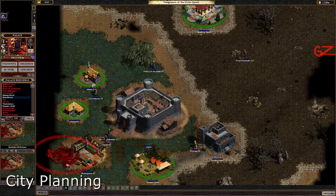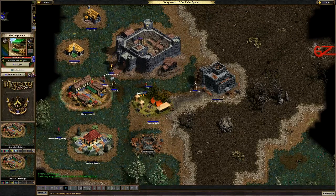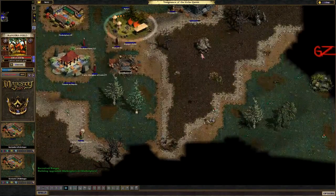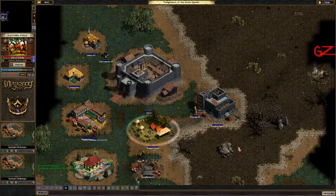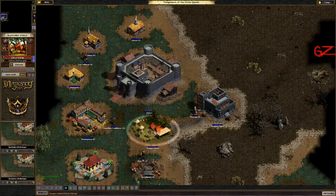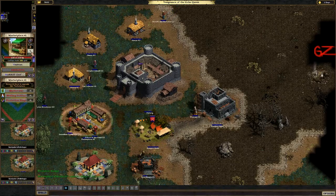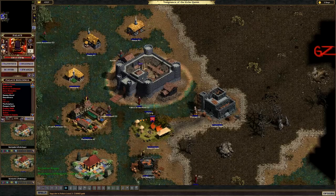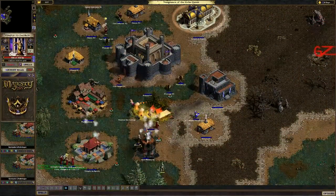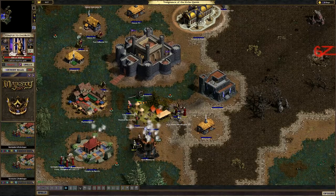Because gold income is tied so closely to your tax collector's ability to walk freely about your village, it's vital that you consider your building location and city layout. Building a tight community in the early game will ensure your ability to both defend your important income buildings and provide a shorter path for your tax collectors, leading to faster income generation. As your kingdom expands, you may want to consider adding additional guard houses around your city perimeter to further protect your income-generating NPCs.